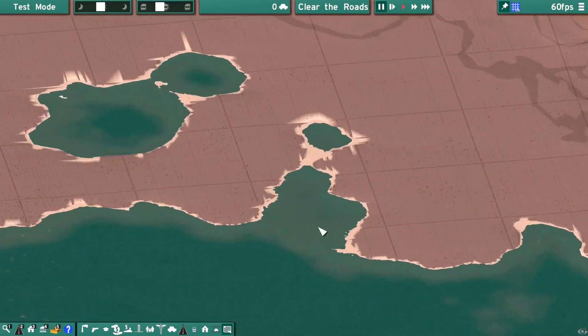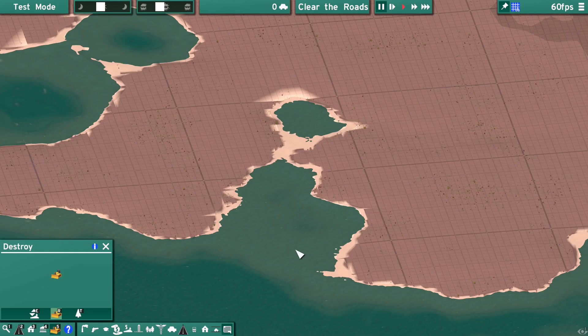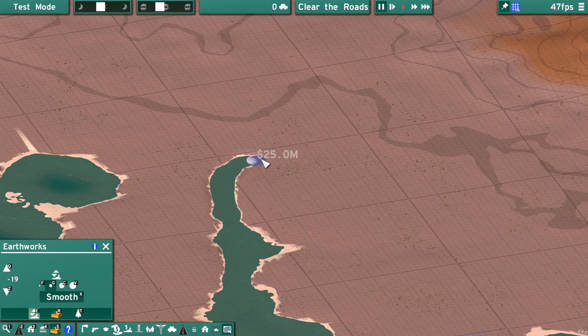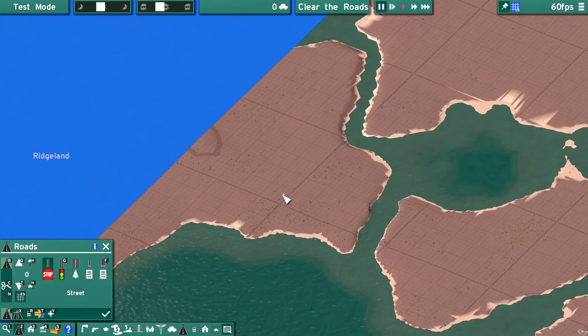New City's terrain generator currently can't make a river, so let's make one by hand. Select the bulldozer tool (number 5) and then select the earthworks tool (letter E). By holding down Alt and clicking on some shallow water, you can set the earthworks tool to the height of shallow water. Then just left-click to level some land and create a river with a few bends and turns. Now let's connect it to our neighbors.